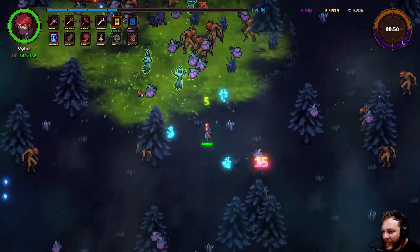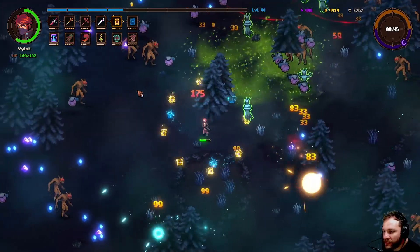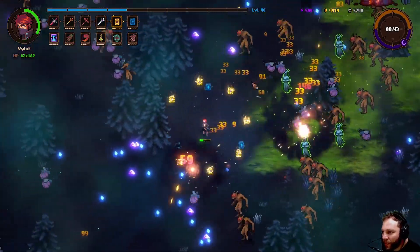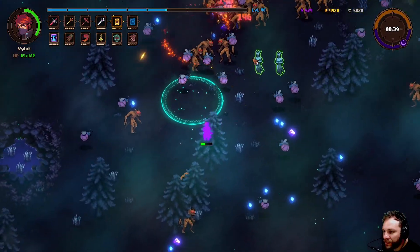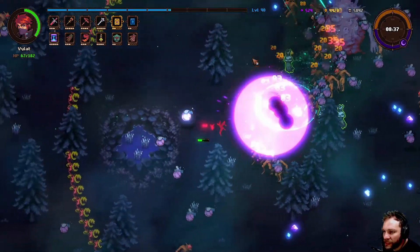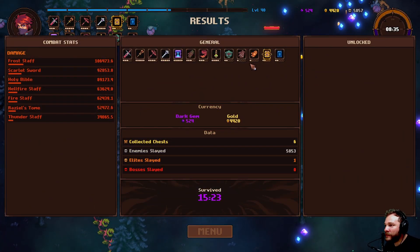What the heck is going on? I can't even get out of their range fast enough. Is that the boss or these little blue fireflies? It's the blue fireflies — and I'm dead. Far out, we did pretty well though. Frost Star did the most damage. The Razzle's Tome started doing a bit of damage at the end there. We killed one elite but that was a boss.